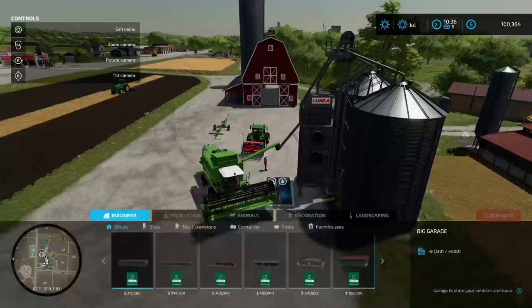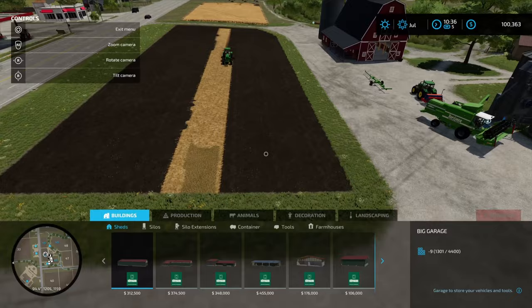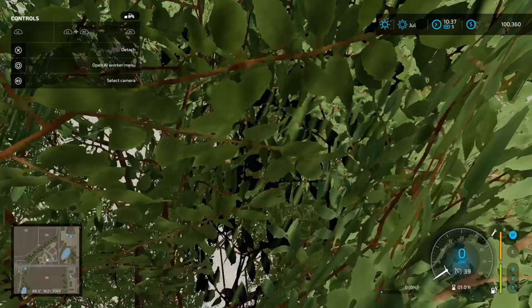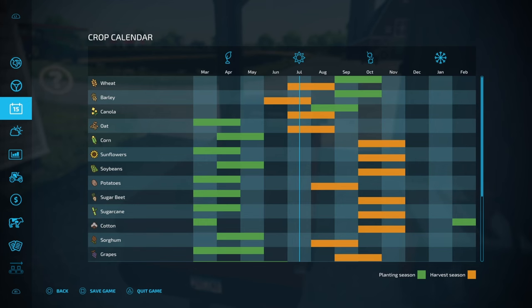So in four crops we've got 7,000 wheat and 8,800 canola — not too bad considering we're not really looking after our fields correctly. We've just purchased field 49 in preparation to put in a third crop to round out our pig food mix.